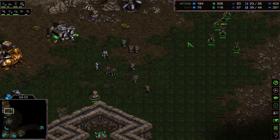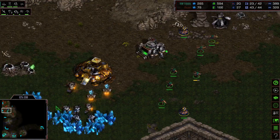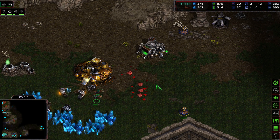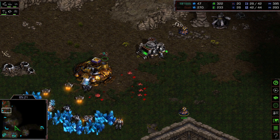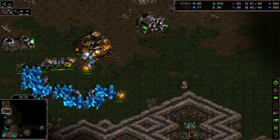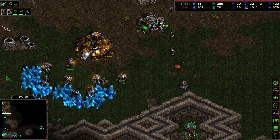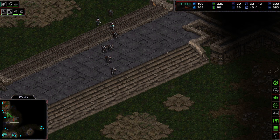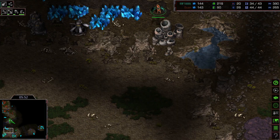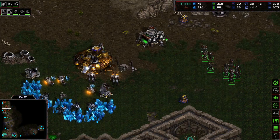Some Medics are also being produced. First Zerglings are here but there are so many marines for Scan, so he should be able to hold. Scan is not going for his level one upgrade yet and is leaving the door open. Some firebats come in with nice micro. In the end, two SCVs still make it out alive as Scan wants to punish the Zerg's expansion, but there are two Sunkens there. Scan loses two SCVs overall.